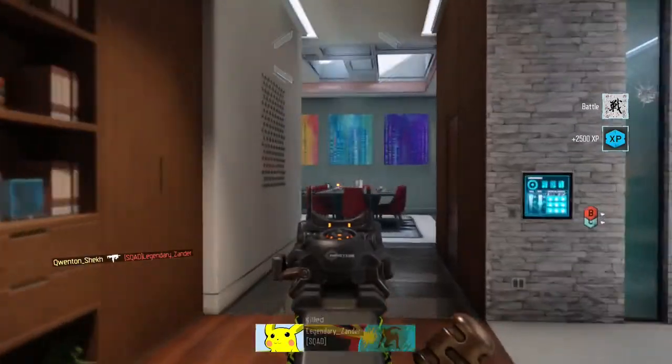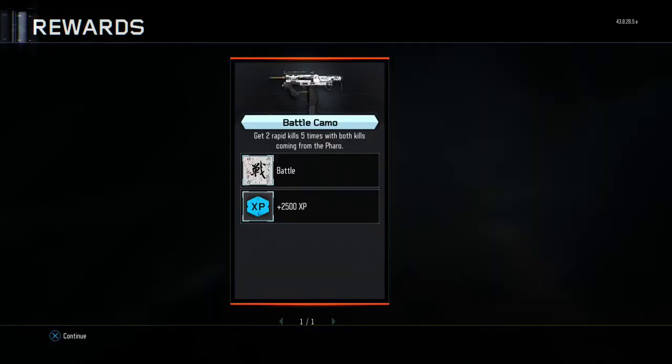Battle camo unlocked — how good is that guys? And there we go guys, we unlocked the Battle camo for the Pharaoh. The challenge is: get two rapid kills five times, with both kills coming from the Pharaoh.